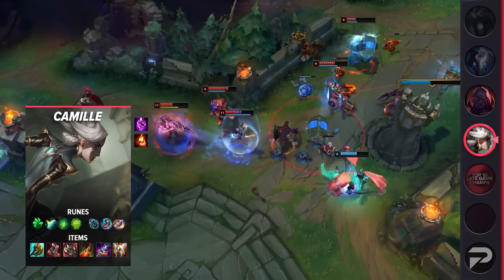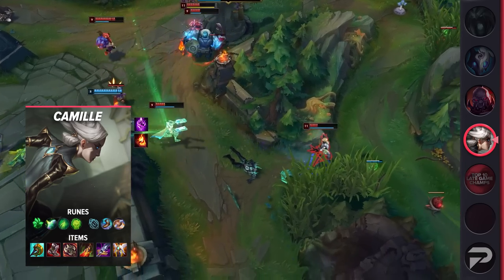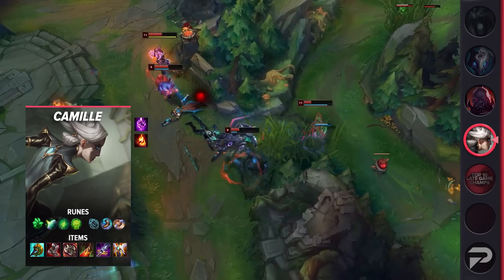Finally, make sure you build Divine Sunderer, Plated Steelcaps, Ravenous Hydra, Death's Dance, Maw of the Malmortius, and Guardian Angel. If you need the MR earlier, feel free to grab Maw as early as second item.